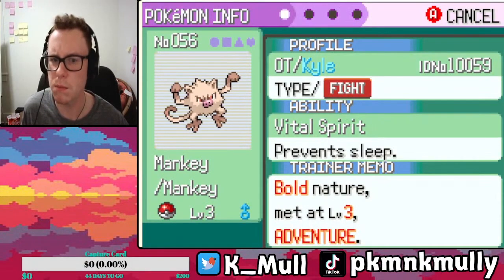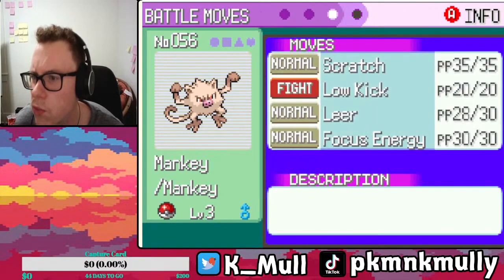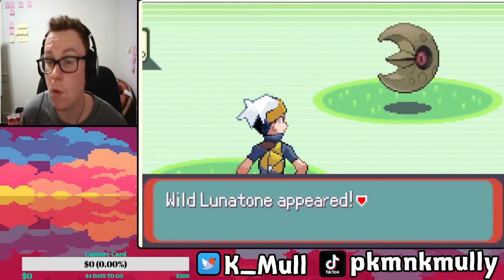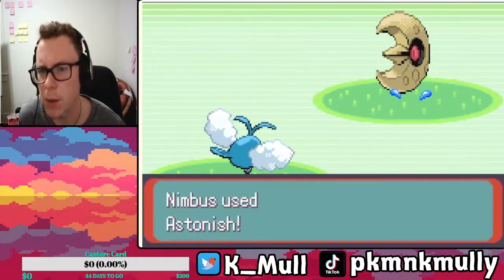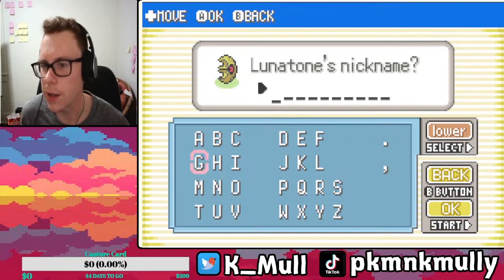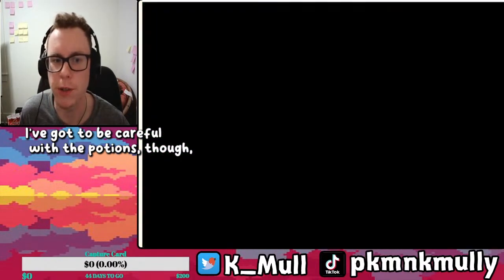Oh, you can release it — that's cool. We can do multiple encounters, right? Ooh, Lunatone! That's gonna be nice — get some good bulk. Team's coming along pretty nicely. The strategy is definitely building up a team early, filling up our roster as soon as possible. Be careful with potions though, because I don't know how healing works.